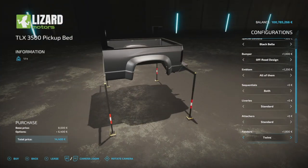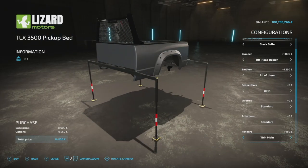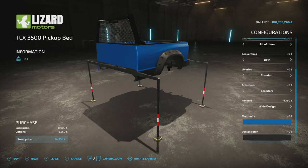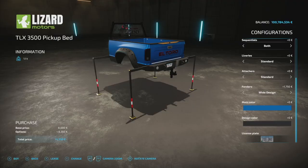Fenders for the bed include twins, thin, wide, thick main, and wide main — all matching the truck's setup. We'll go with wide design. Since our truck is blue, we'll match the main color to blue. Design color matches the black aged we chose, and then there's the license plate option.